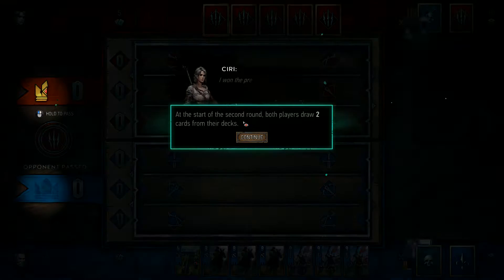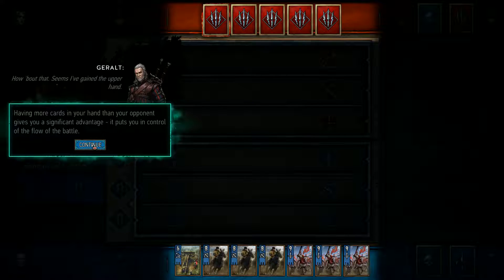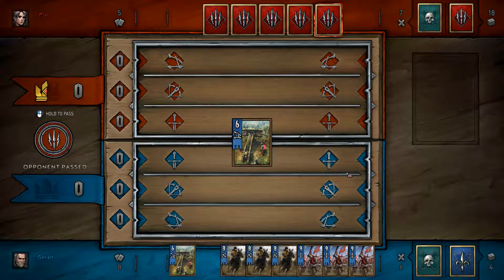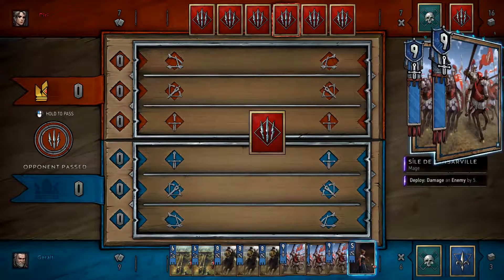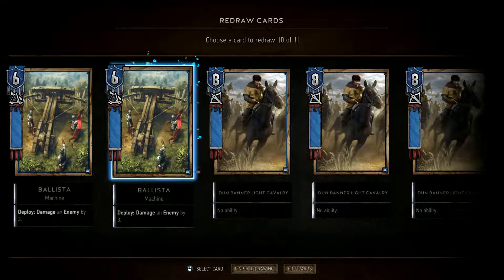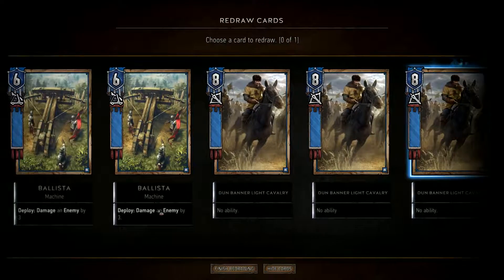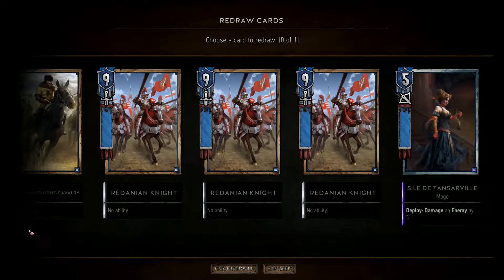Starting round two. At the start of the second round, both players draw two cards from their decks. Having more cards in your hand than your opponent gives you a significant advantage — it puts you in control of the flow. What does she get? Deploy, damage an enemy by five. Choose a card to redraw.